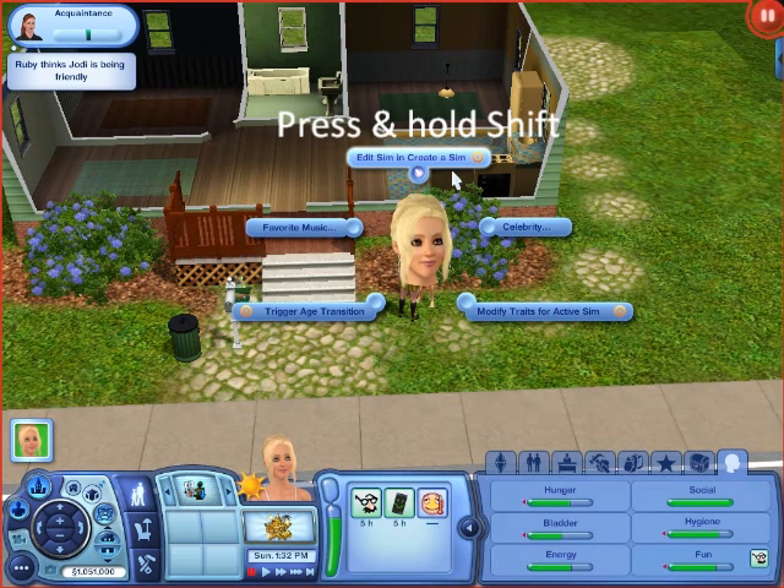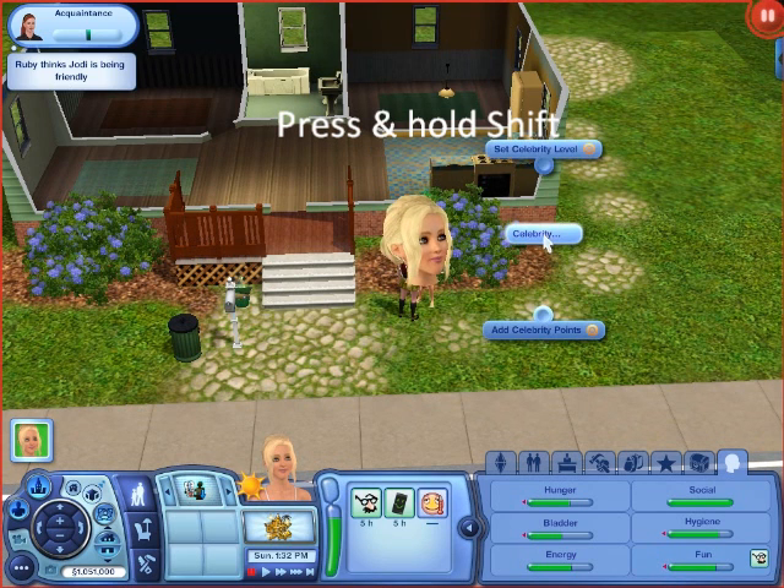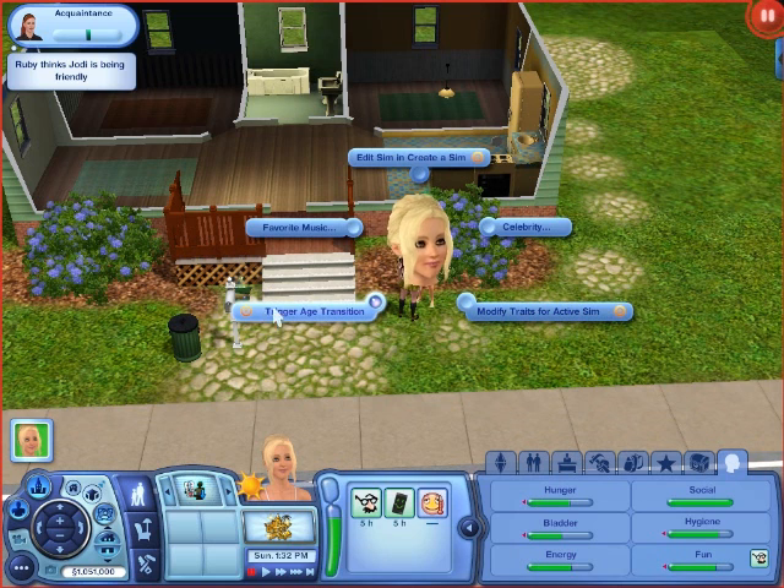So press and hold Shift, and you can edit them, create a Sim, change their celebrity level, modify their traits, make them age, and change their favorite music.